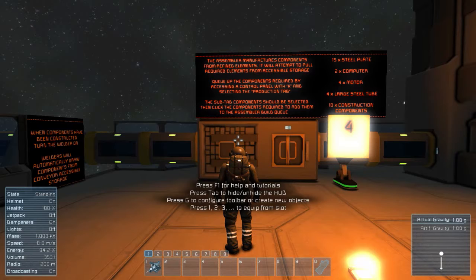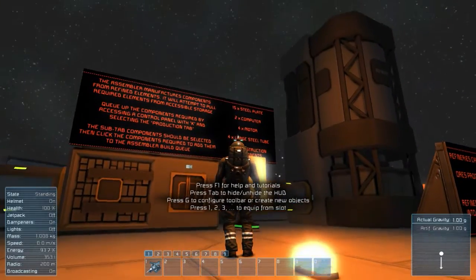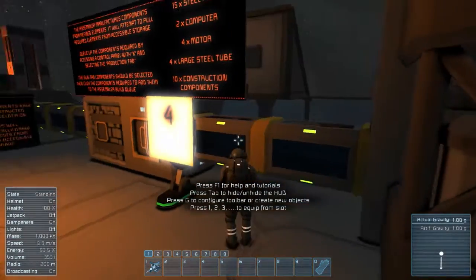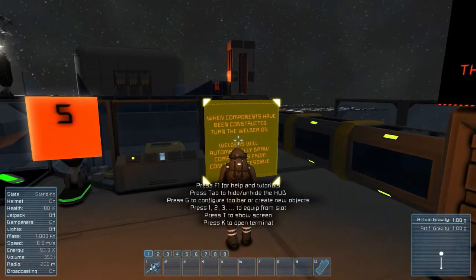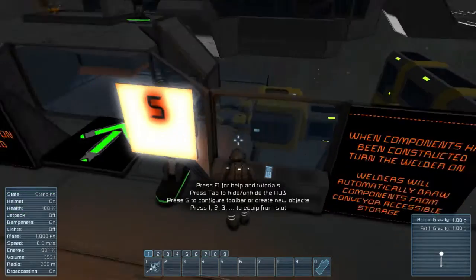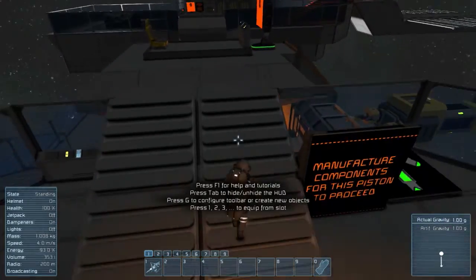The assembler manufactures components from refined elements. It will attempt to pull required elements from accessible storage. Queue up the components required by accessing the control panel with K and selecting the production tab. The sub-tab components should be selected, then click the components required to add them to the assembler build queue. So that's what we're supposed to be making — 15 steel plates. And as you can see, we've got the conveyors here connected to the refinery. When components have been constructed, turn the welder on. Welders will automatically draw components from the conveyor-accessible storage and will automatically build — in this case for this piston to proceed.